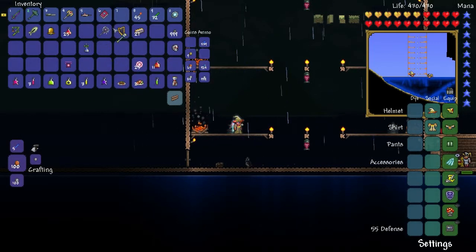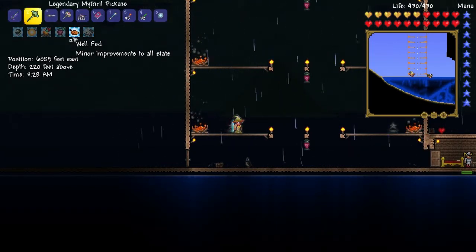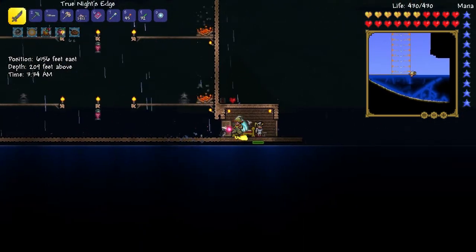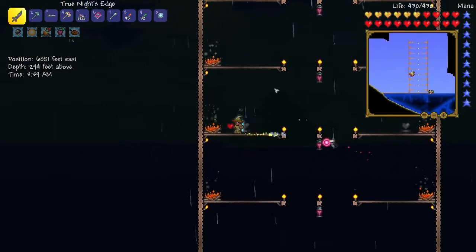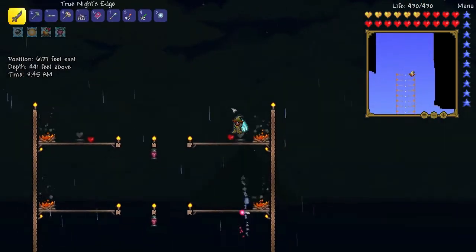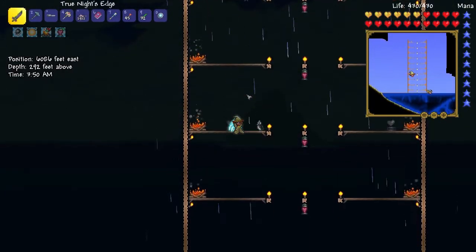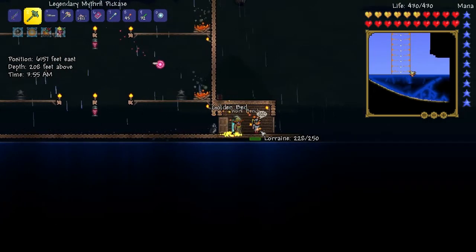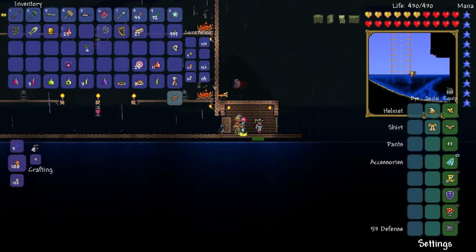Skeletron Prime has been defeated. Some of our buffs are still there. Thank you for your help, Mrs. Nurse — didn't actually need you, but glad you were there. I'm really glad I thought to put these heart statues in, otherwise we would have been dead. We got nine gold. Guys, let's head back to our house — I'm going to destroy this bed real quick and switch these around because I want to spawn back at my house.